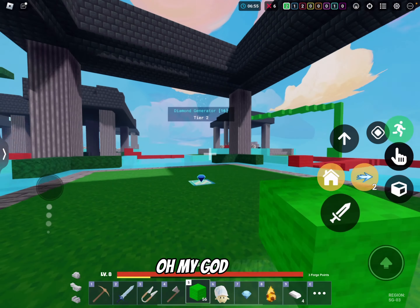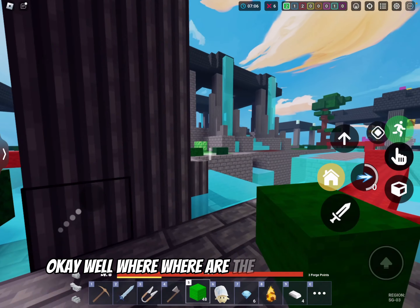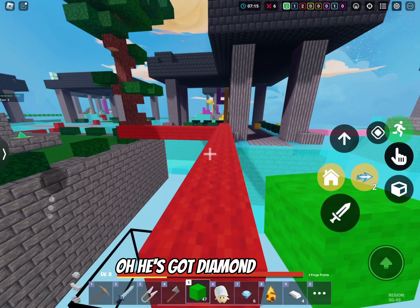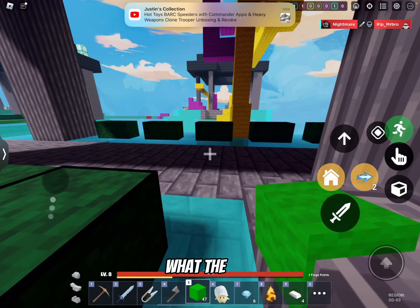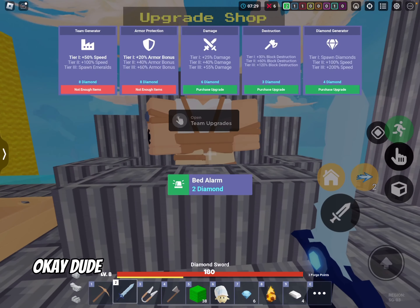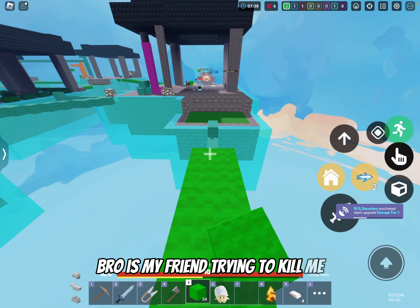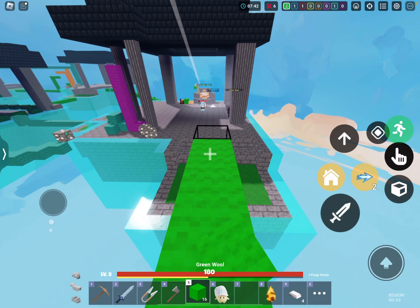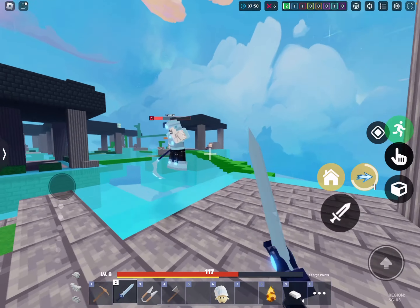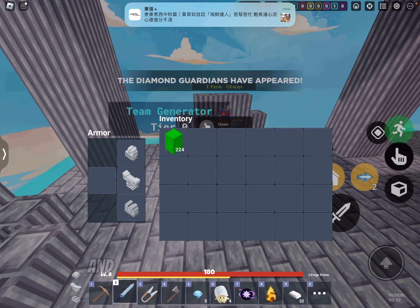Oh my god, okay! Where are the other people, man? Oh, he's trying to rush — he's got diamond armor! He's got a diamond scythe. Okay, I'm literally just confused, man. Is my friend trying to kill me?